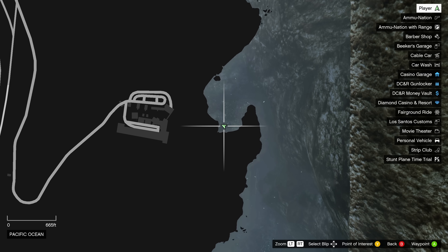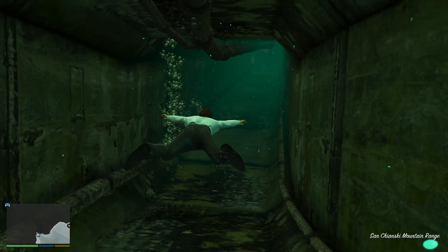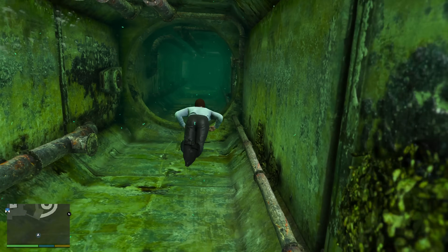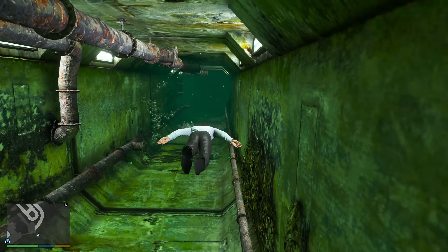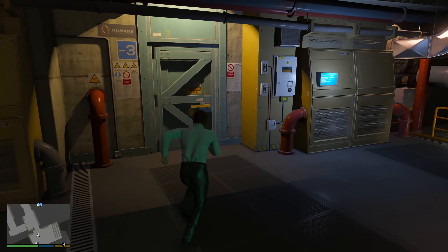Starting off with my favorite underwater location. At this spot, you're able to find an underwater tunnel that you could swim through and explore. Now this tunnel is a part of a mission, but still only a majority of players know about it. This tunnel is pretty long, and it brings you straight into Humane Labs, which lets you explore even more.